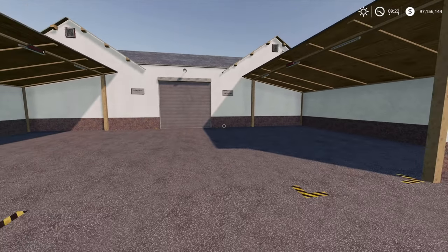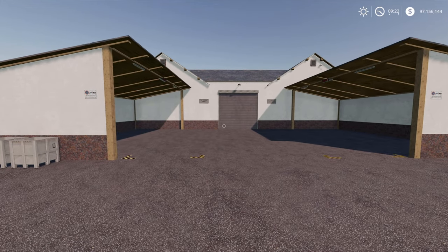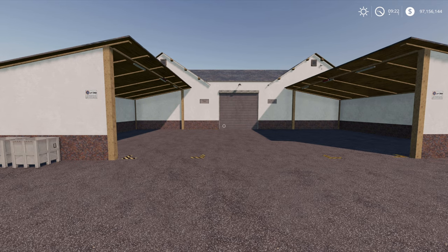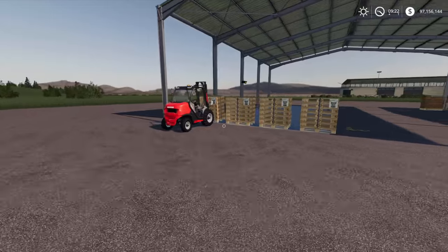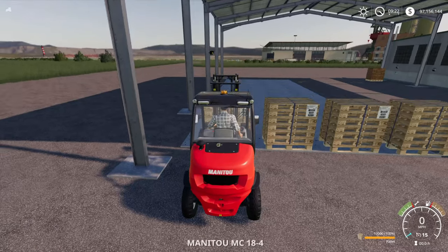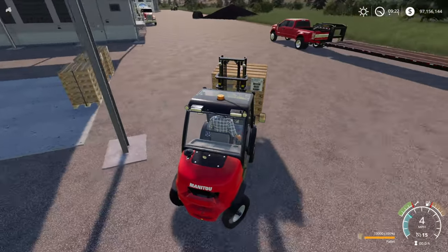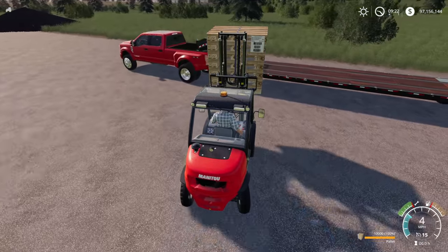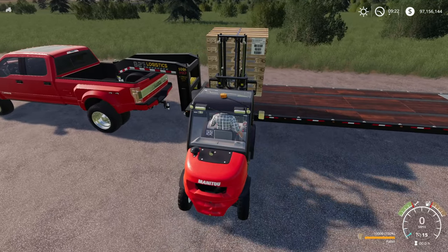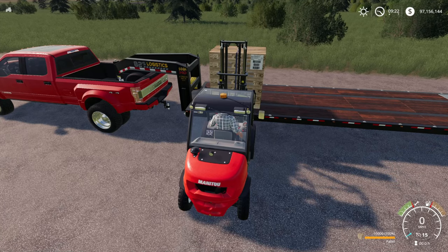Now if you've seen my last video you will see that we went through the process for what you do to get pallets and what you do to get cartons. So the first thing we need to do is jump back up to the pallet and the paper mill factories and load up a trailer and bring it down here. So here we are at the pallet factory, there's the truck waiting and we've got a little forklift here. We'll take a couple of these pallets down to the potato factory. It's just a little bit further down the road, but we'll also stop at the paper mill and grab some cartons as well while we're here.